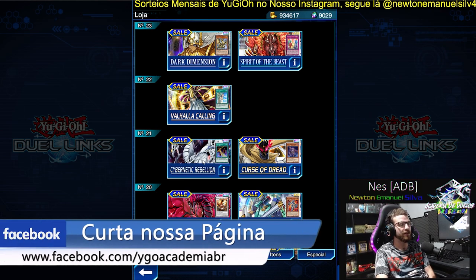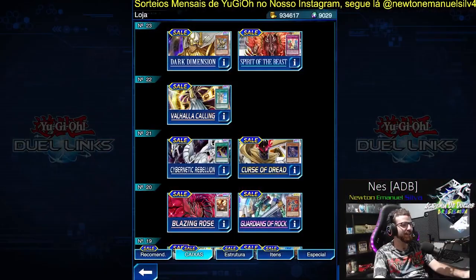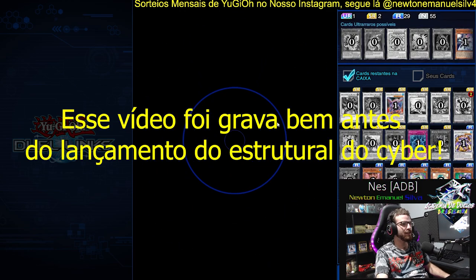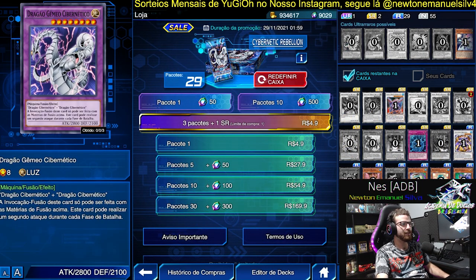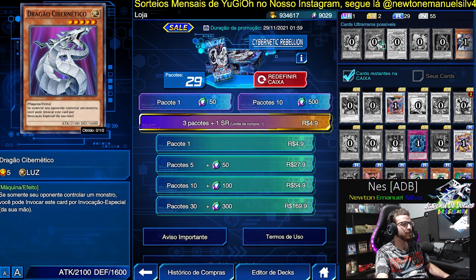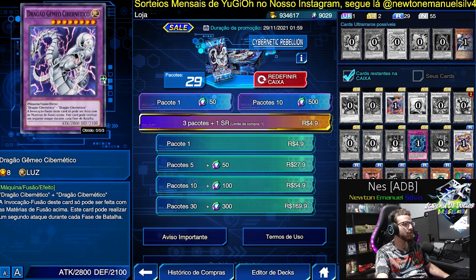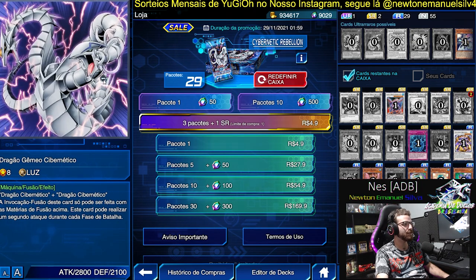Let's go to Cybernacht Rebellion. This is one of the best boxes in the game because it features my favorite archetype — well, I don't even like Cyber Dragon that much. Let's go then. Cybernacht Rebellion — this one is very easy to talk about. It has Cyber and Crystal. Cybertwin Dragon, which wasn't in the game, has now arrived — wonderful. Excellent monster.